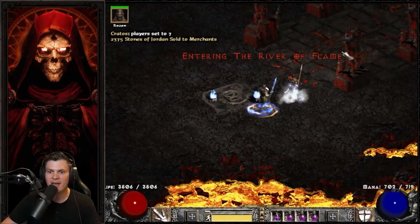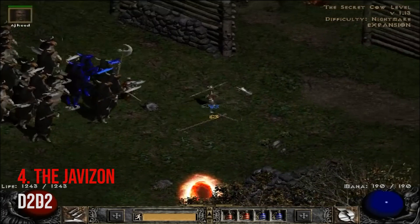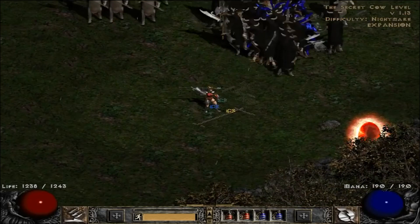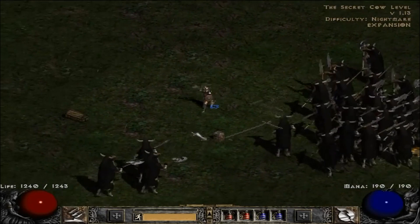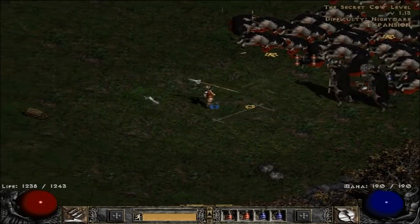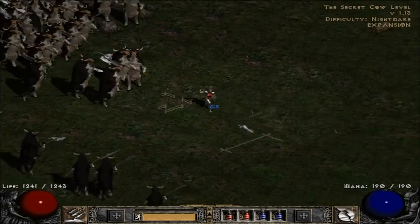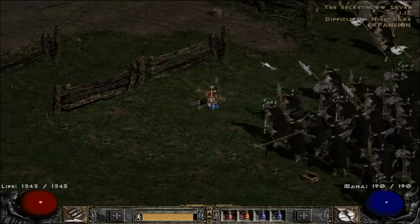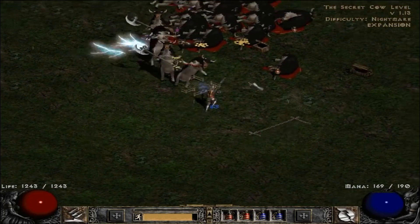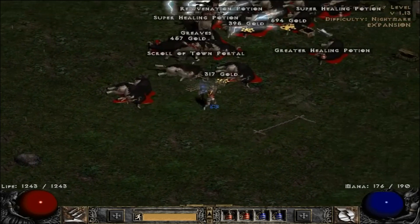The next build, posted by D2D2, is the Javazon. You're running the Amazon class with Lightning Javelin — you max out Lightning Javelin, it chains, and basically wipes entire screens. Absolutely fantastic for taking out pretty much all the content in the game. When you get to Hell it's a little more complicated because you have to deal with immunities like Lightning Immunity, which throws a spanner in the works. But there are plenty of ways around this — you can spec into other variations like Poison Javelin to take down those enemies.